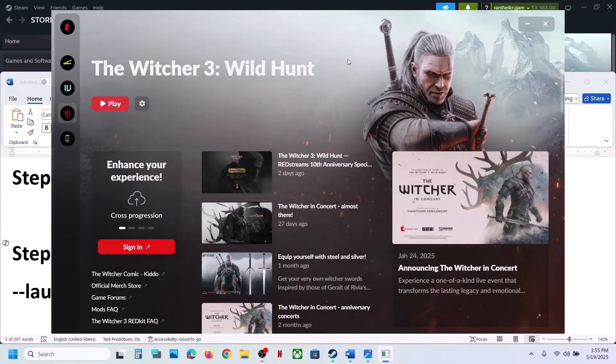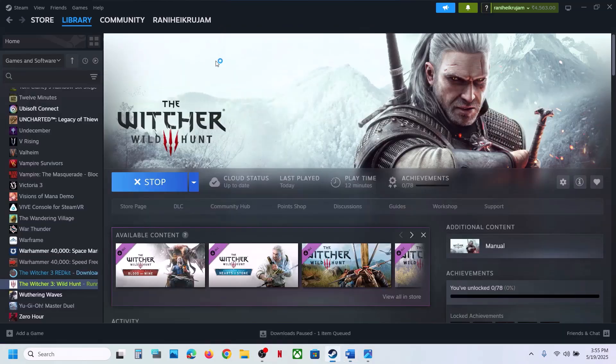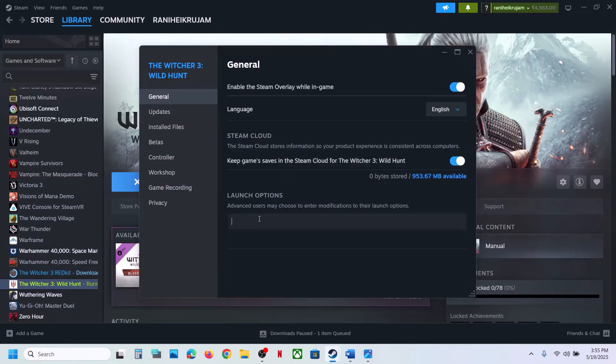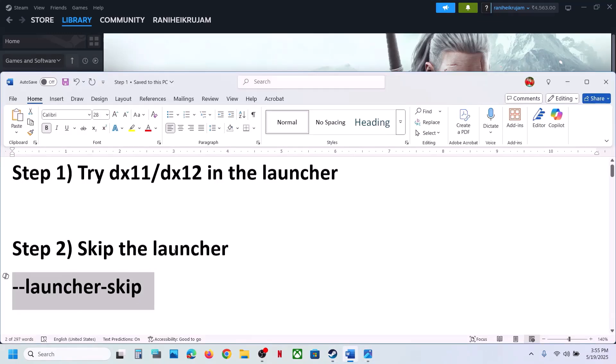The next step is to skip the launcher. You can go to Steam, right-click on the game, select Properties, and in the launch option type in '--launcher-skip'. When you launch the game it will straight away open the game.